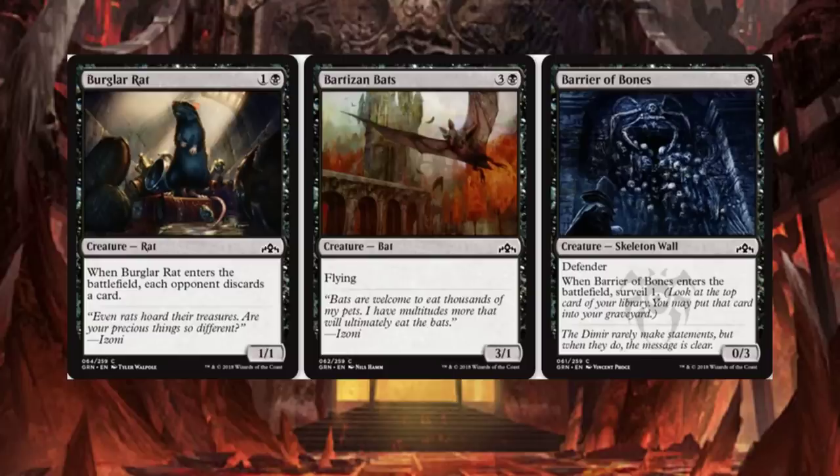Burglar Rat enters the battlefield: each opponent discards a card. Barters and Bats is a 4-drop with Flying, 3/1. Barrier of Bones has Defender — when it enters the battlefield, Surveil 1. It's a 0/3.